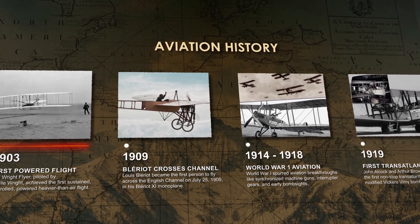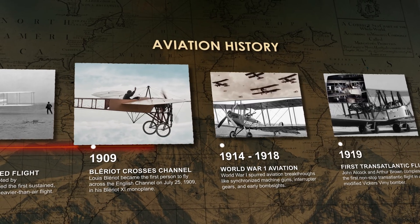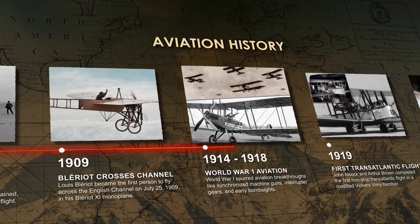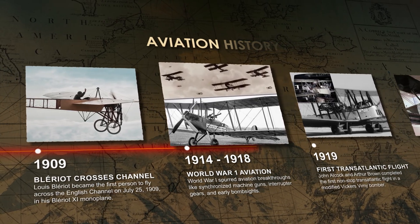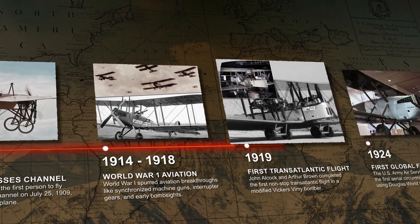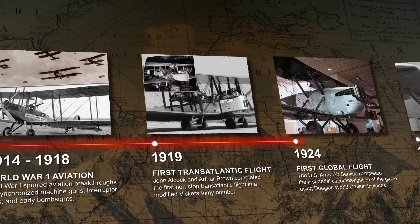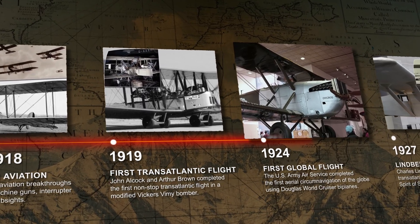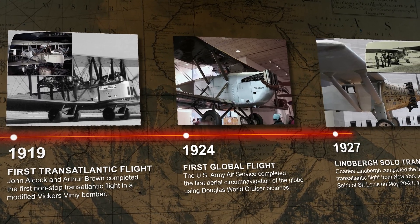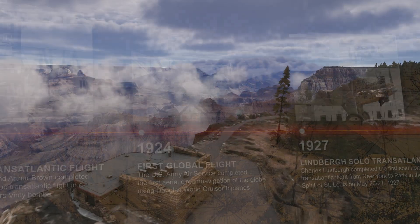That tiny 12-second hop on the sands of Kitty Hawk wasn't just the birth of the airplane — it was the starting gun for one of the fastest revolutions in human history. 1909: Blériot flies the English Channel. World War One turns planes into fighters and bombers overnight. 1919: first non-stop crossing of the Atlantic. 1924: first flight around the world. 1927: Lindbergh flies solo New York to Paris. In less than a generation, we went from barely getting off the ground to owning the sky.